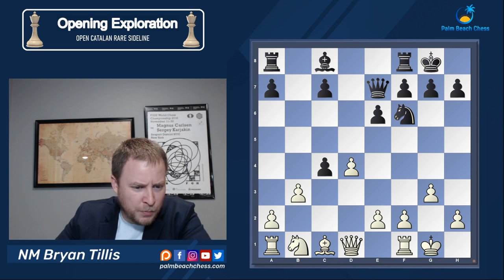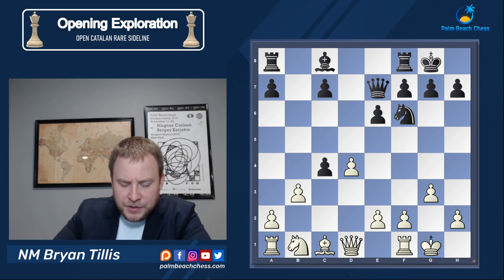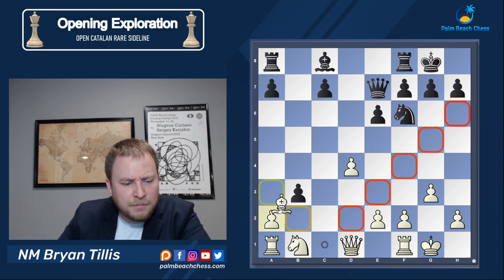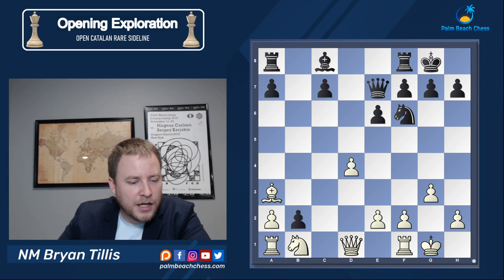This b3 move is quite poisonous because a natural move like c5 doesn't quite work. You have to know to capture on b3. You might ask, does that stop bishop a3? It does, because you have this b2 idea, which is very classy — you got to love it. And that's the idea you need to remember with black.